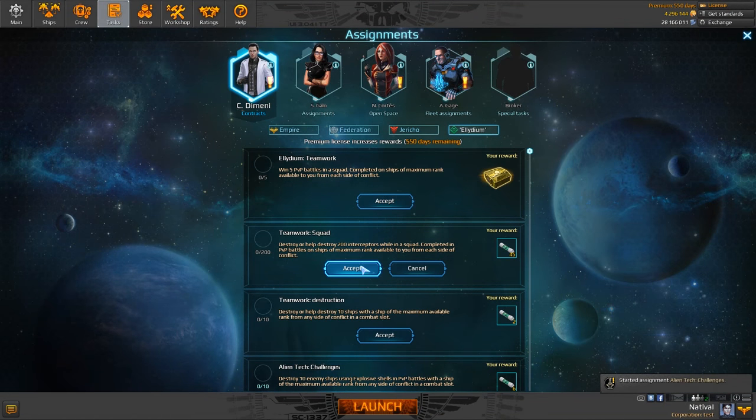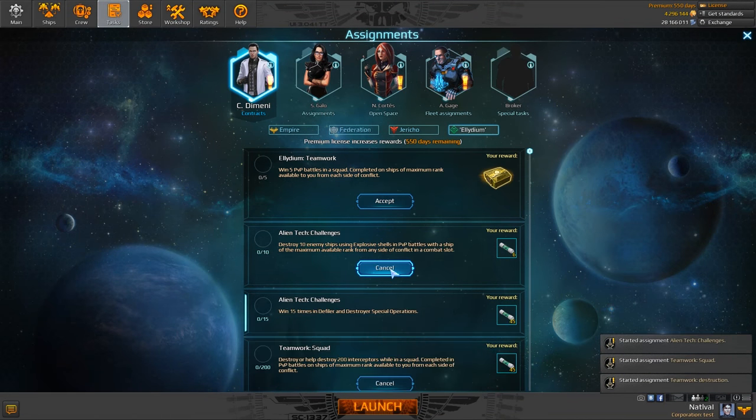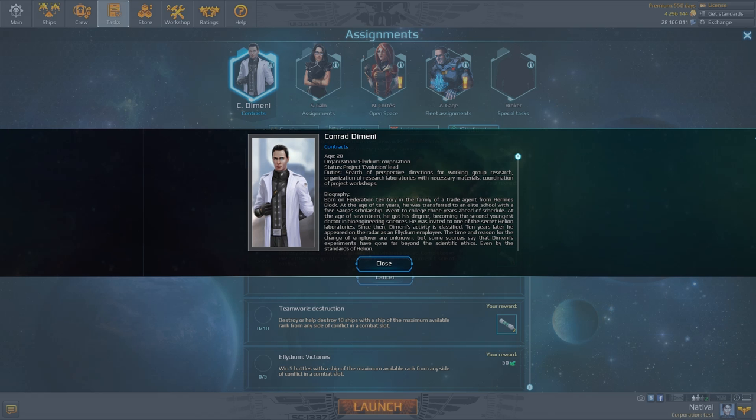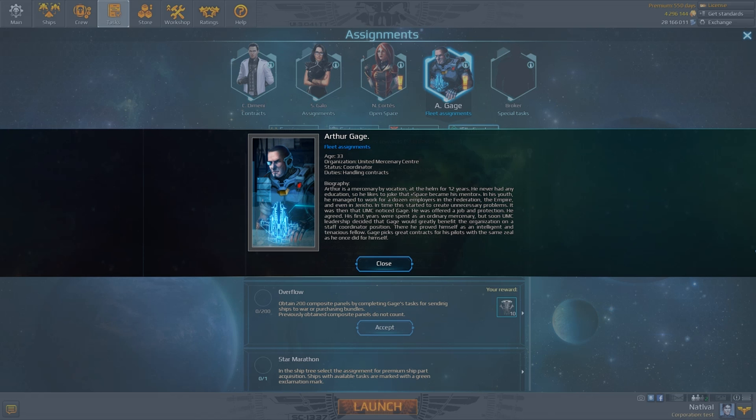There is also a distinct way of getting xenocrystals — the resource used to produce alien-based weapons and modules. Conrad Dimaney from the Illidium is here to help; you can sign a contract with him at the Illidium Theta station. You can also receive some resources required for alien tech from Arthur Gage, if you lend him some of your ships.